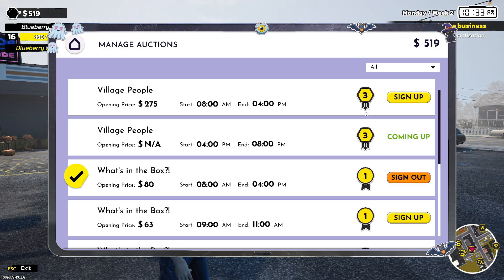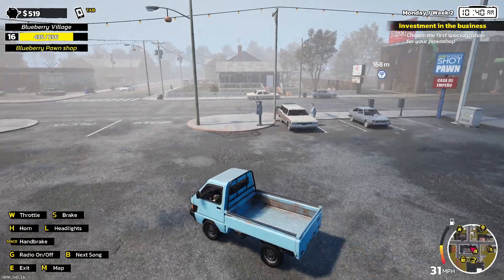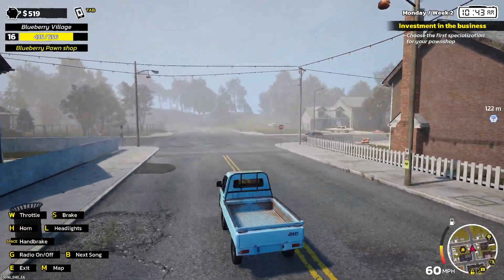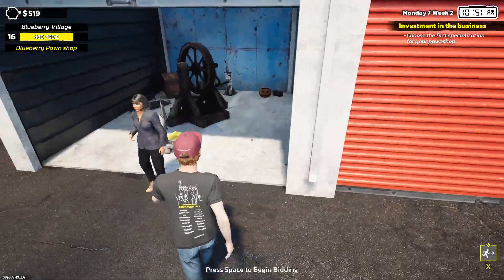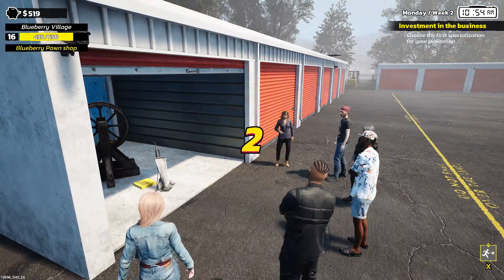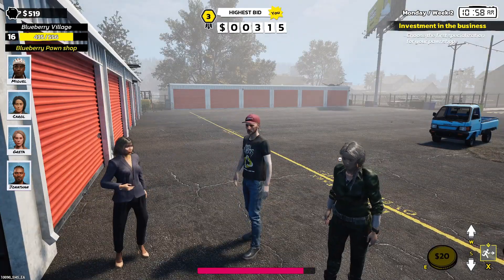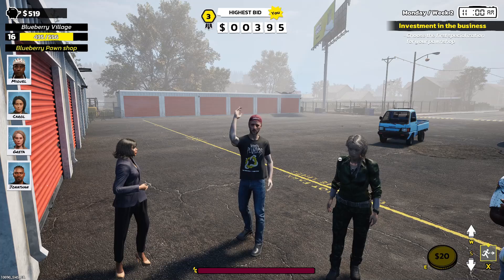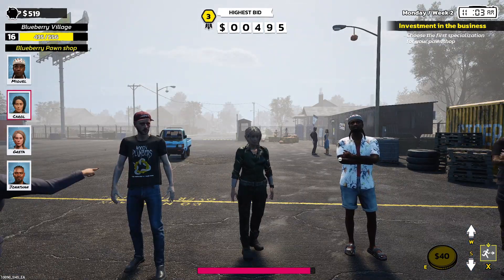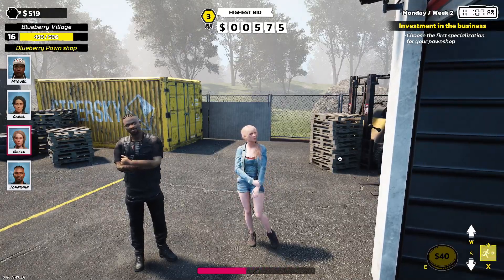We'll sign up for this one and see if we can actually afford to do it. I'm willing to spend every last dollar to get this unit but I just think it's gonna go way out of our price range. There's not a lot in here but I presume it's gonna be worth a fortune — there's an old torture device-looking thing, a bit strange. Bidding's a bit slow to start so we might have a chance, but it's starting to go up now — 455, 495 — done, unfortunately.